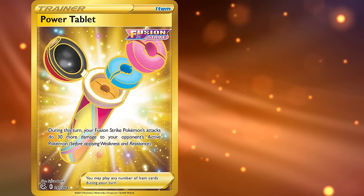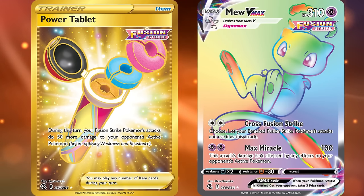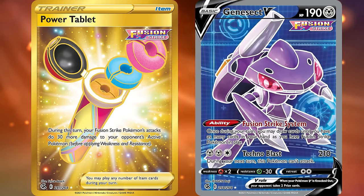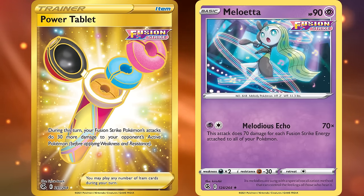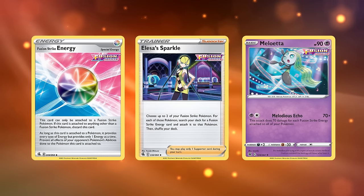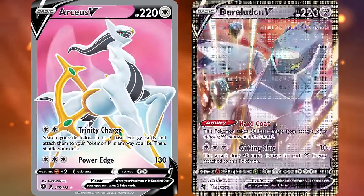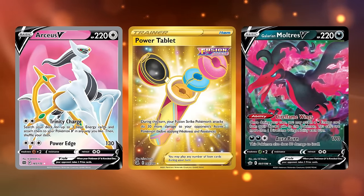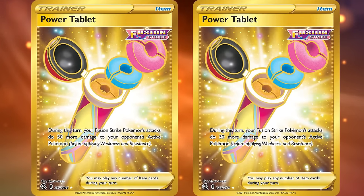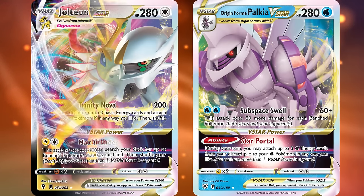One of the most recent examples is Power Tablet — a card that allows Fusion Strike Pokémon to do an additional 30 damage to your opponent's active. This helped facilitate damage thresholds in Mew VMAX decks, as Cross Fusion Strike copies a bench Fusion Strike Pokémon's attack, normally either Genesect V's Techno Blast for 210 damage or Meloetta's Melodious Echo — also usually 210 thanks to Elesa's Sparkle attaching two Fusion Strike energies. These both hit just shy of knocking out key Pokémon V, but thanks to Power Tablet you could stack multiple copies to hit 280 for knockouts of Arceus and Origin Form Palkia V-Star, or 310 for VMAX Pokémon like Jolteon or Umbreon.